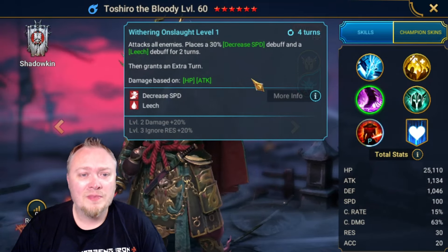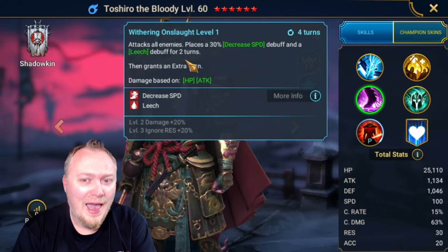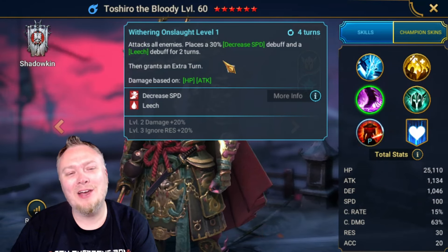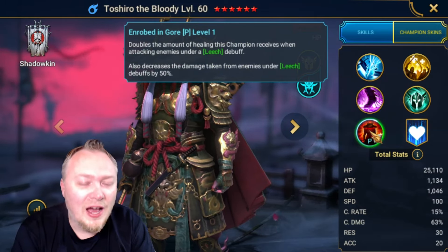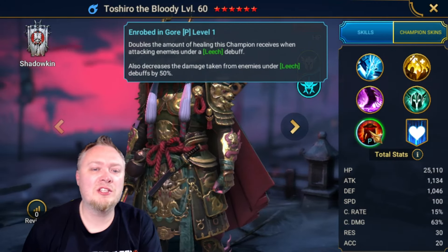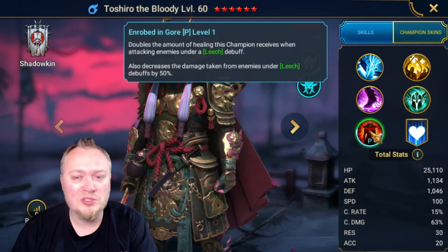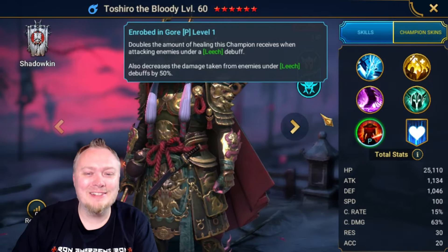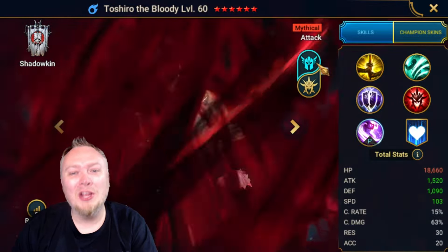He has an AoE decrease speed and leech that grants an extra turn, and I love this — except his other side seems so much better. On this side, his passive doubles the amount of healing this champion receives when attacking enemies under leech, and also decreases the damage taken from enemies under leech debuffs by 50%. That all sounds great, and if his other side didn't seem so awesome I would be excited about that.